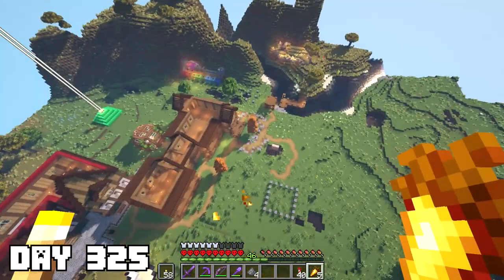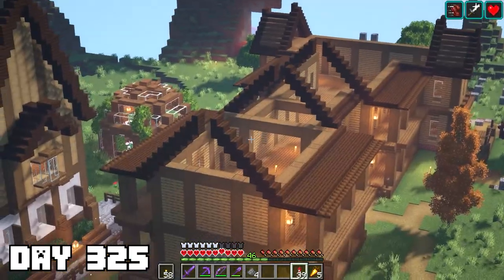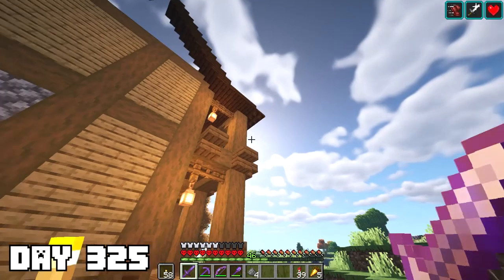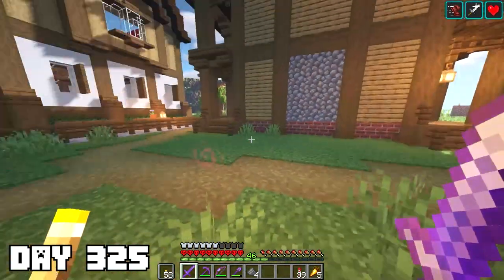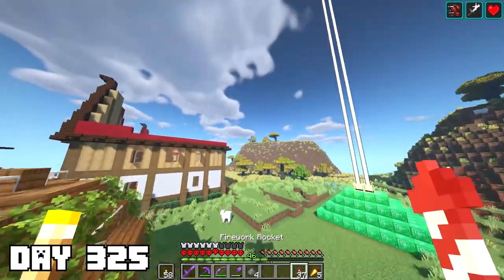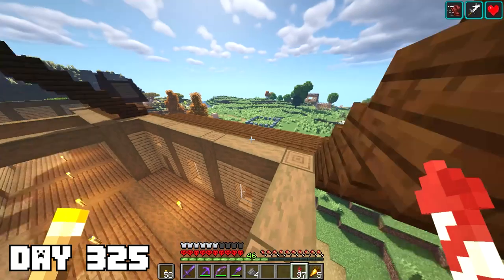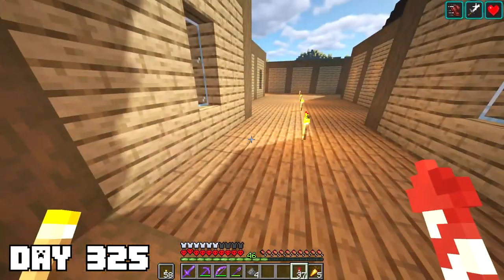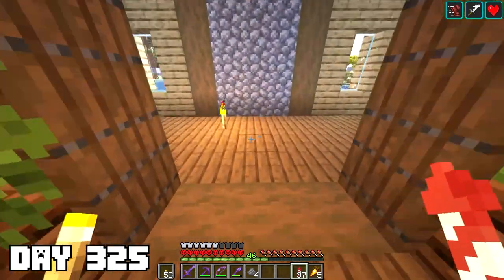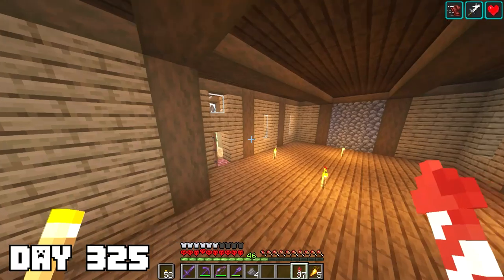I'm super excited to show the progress — we got support beam things for the roof, and I changed the trim to dark oak with some lanterns, which really adds a nice feel to the build. Getting all the wood was tough. I'm thinking the boring part of the roof might become a curved balcony or patio instead of a fireplace, though I'm still planning a fireplace on the other side. Basically all we need now is the interior and the roof — drop some ideas in the comments about what you want to see inside, because I have literally no idea what to put on the second floor.